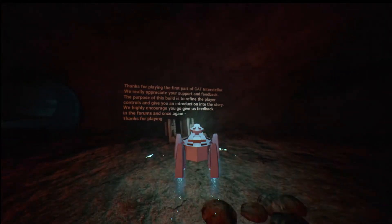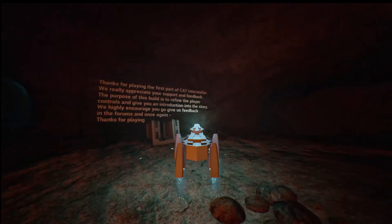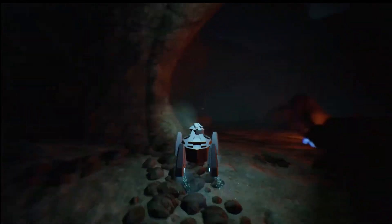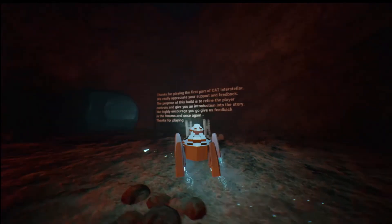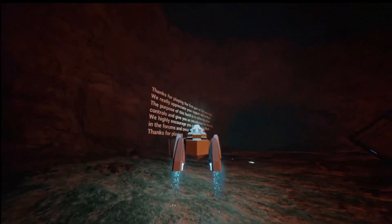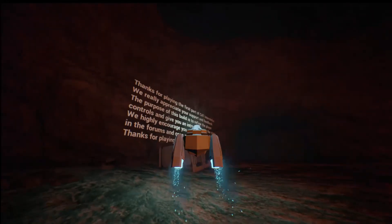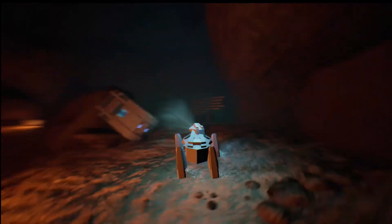The last thing the devs have done is put in some writing so that you know you're at the end of the level. It says: 'Thanks for playing the first part of Cat Interstellar. We really appreciate your support and feedback. The purpose of this build is to refine the player controls and give you an introduction to the story. We highly encourage you to give us feedback in the forums — and once again, thanks for playing.' So ultimately guys, that is Cat Interstellar. There's about 15 minutes worth of gameplay there. You can see the graphics, how the player controls are going to work, and there's a rough introduction to the story. If you're buying this to play, you're only going to get about 15 minutes of gameplay. However, if you want to buy it at a massively reduced price compared to what it'll probably be when it eventually ships, then it may well be worthwhile picking up. Equally, if you want to support the devs because you like the idea behind the game or you like the gameplay style, it's probably a good idea to pick it up whilst it's in early access — it's going to be a lot cheaper and you get the satisfaction of supporting the devs.